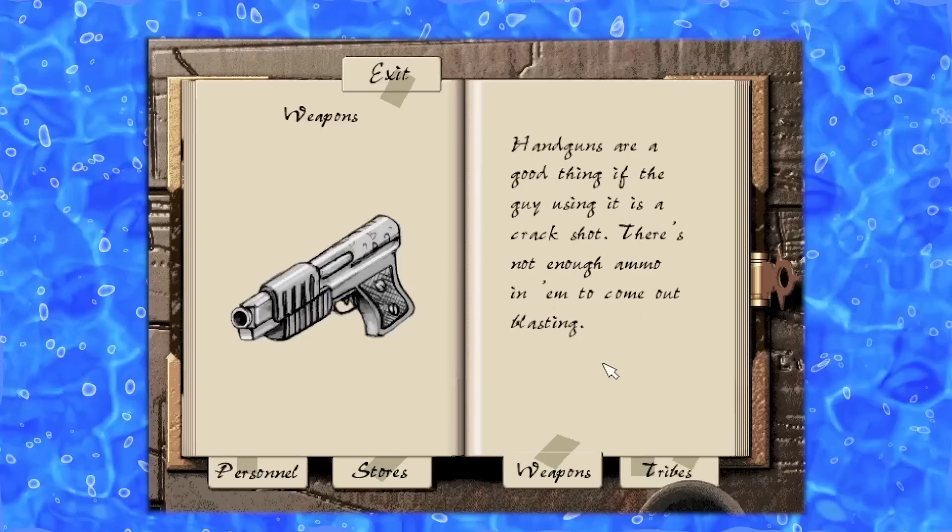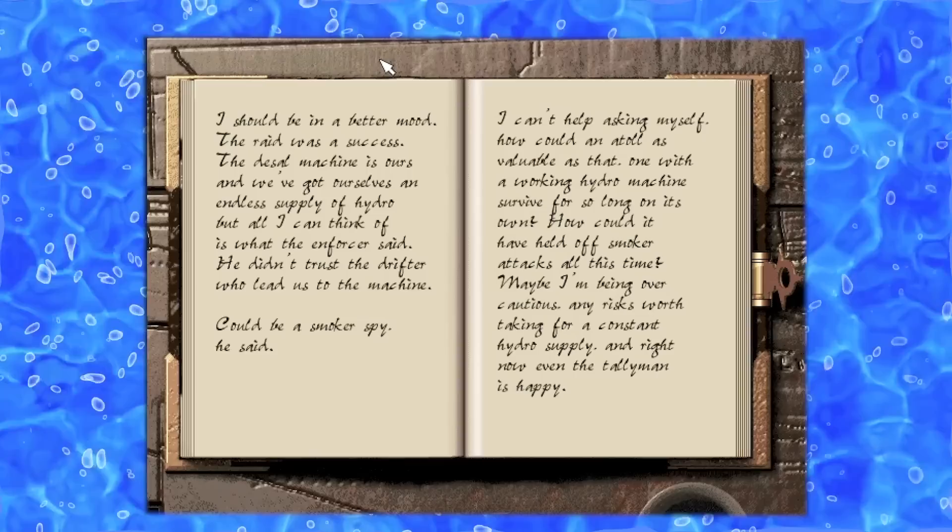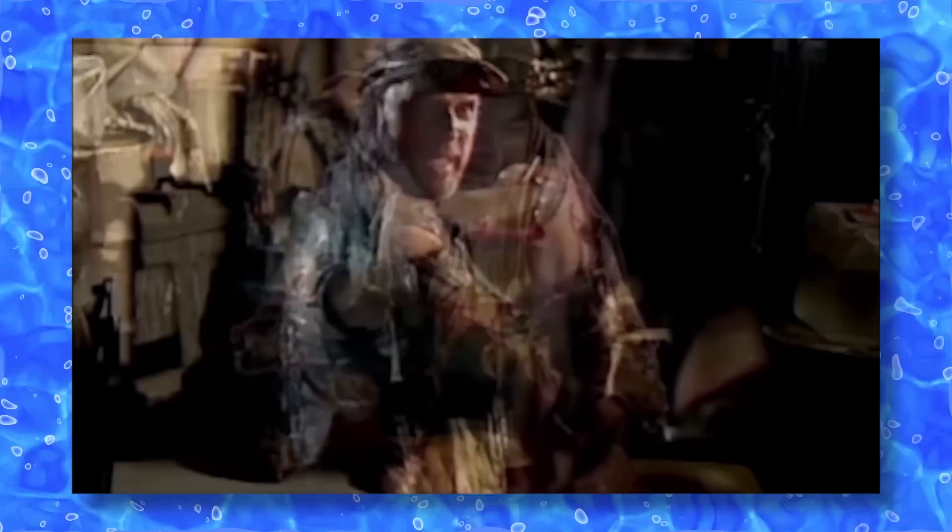We return to our journal, which has a new entry for the handgun — our first firearm weapon. The Warchief confesses in a journal entry that he does not trust the fortunate position we've found ourselves in, and suspects a smoker attack. In the next cutscene, the Tallyman is very happy about the new supply of hydro — though he criticizes the Warchief for taking in survivors and making them part of the new society. Then suddenly, from the watchtower, we are alerted that the smokers are approaching, and we get some nice b-roll from the actual film. Peppered throughout the entire game are unused shots from the production of Waterworld.